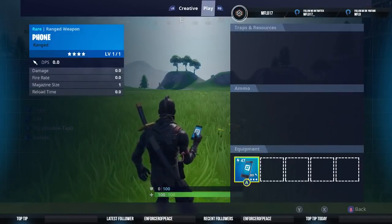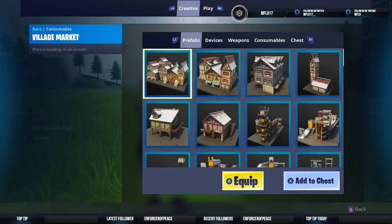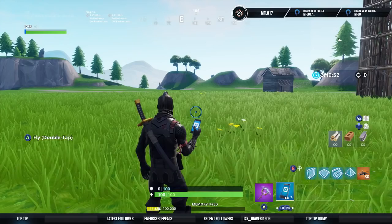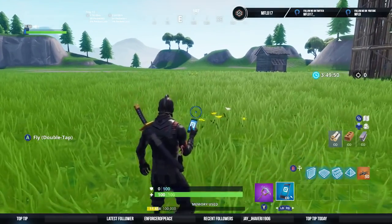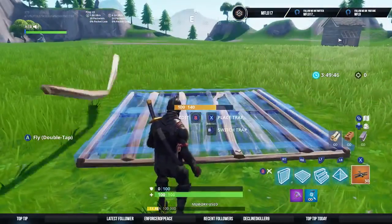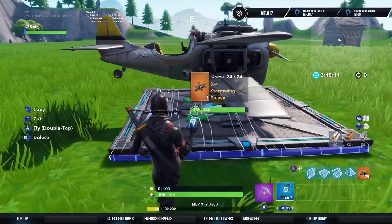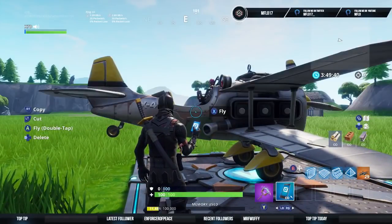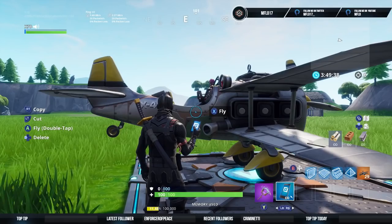Next you want to go into your creative tab, go to devices, and grab yourself some plane traps. I have 30, but that's not completely necessary. Next you want to build a floor and place a plane trap. This next step you're gonna need to jump into the plane and respawn as absolutely fast as you possibly can.